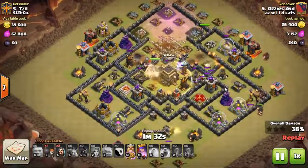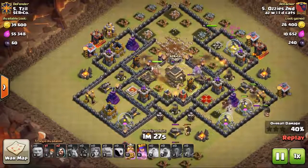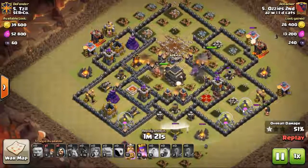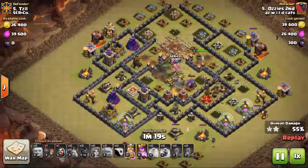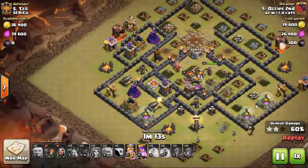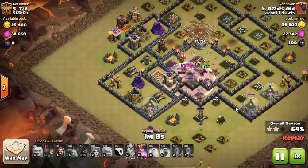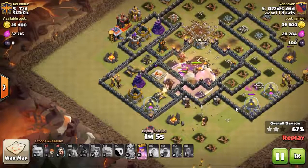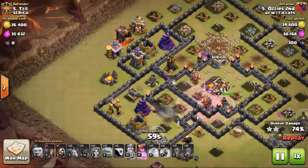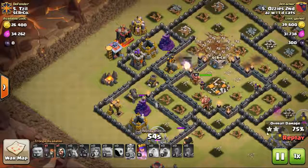He comes around the outside with a couple giants to tank those defenses and then surgical hogs that first set. What hit him bad is his hogs hit a couple springs - bust those hogs up a little bit, that's not always fun. But he keeps working his hogs around, he knows he's cleared that inside middle. He does have a full complete max golem - would have been nice for that golem to start tanking a few more of these defenses for his hogs, because that last wizard tower is kind of frying them.